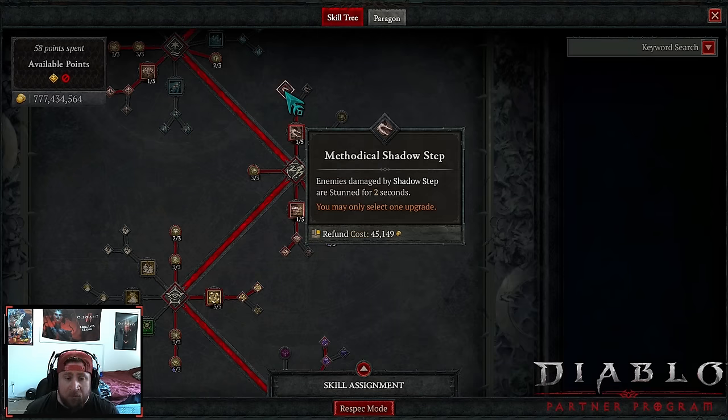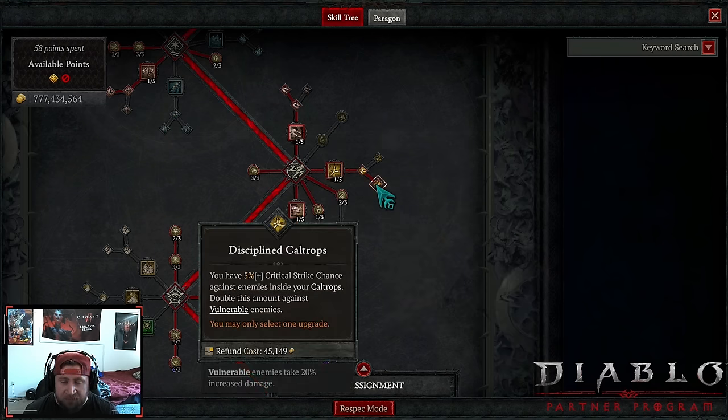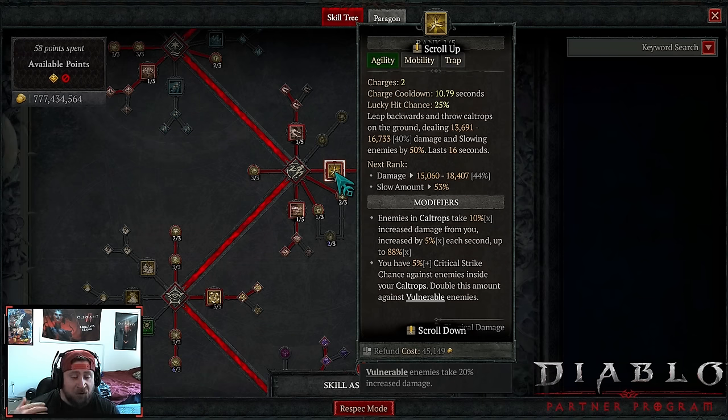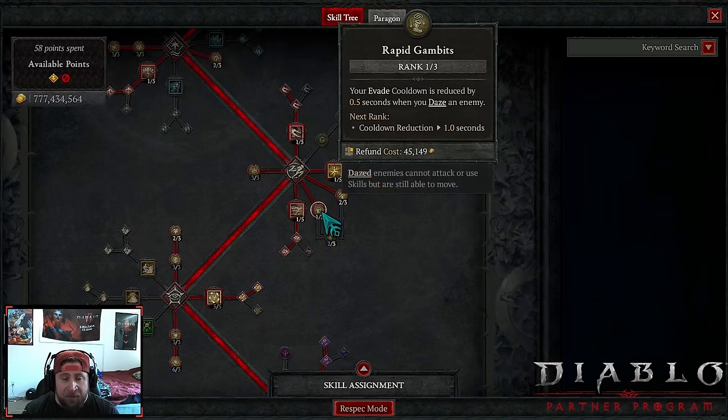We're maxing out Weapon Mastery, then taking Shadow Step into Methodical so that when we hit an enemy they are instantly stunned. We're doing Caltrops into Discipline for even more damage to vulnerable enemies as well as bosses. Our durations are scaled up to 88 multiplicative, so if we can rack all this up especially against the boss, we absolutely destroy them.